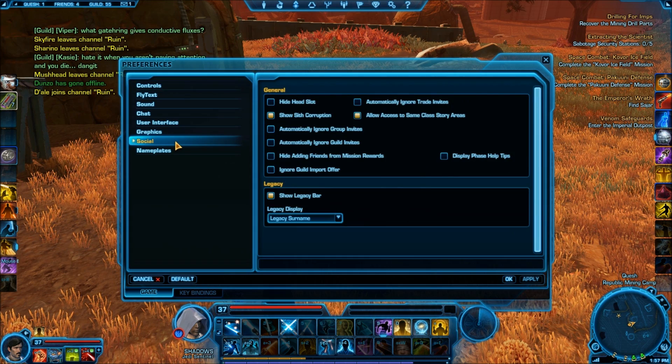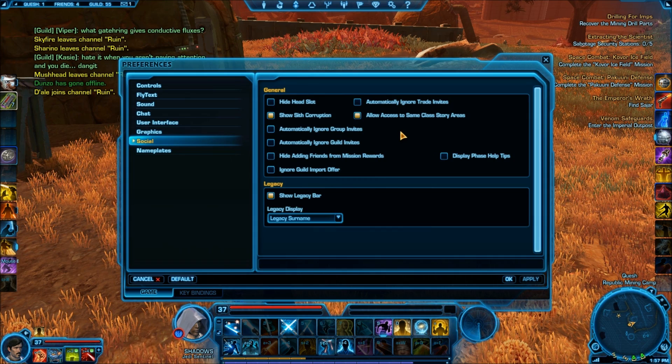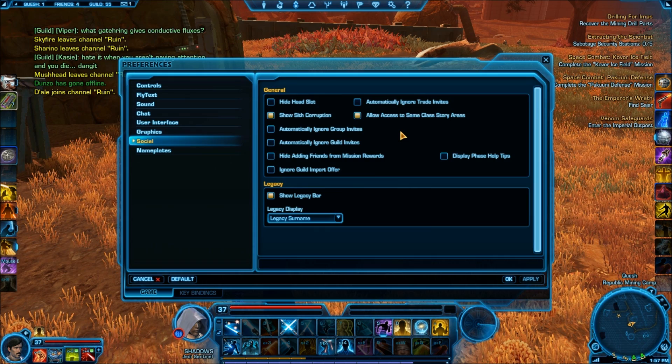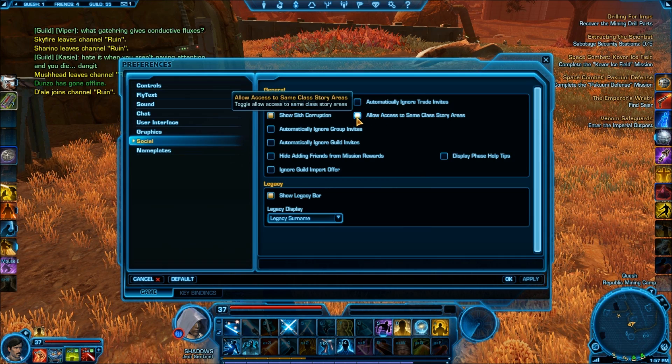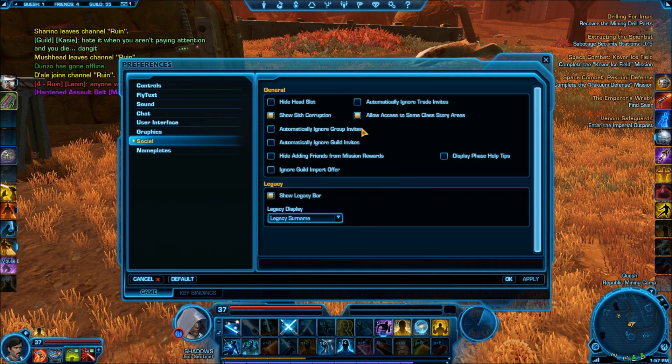Let's see what we have over here on social. If you're doing a lot of party questing, I really recommend this. You get social points and you also get your abilities faster by just having a lot of people going through the content quickly and tearing things apart. You also want to allow access to same class story areas so you can help people out in their story areas. There are a lot of elites in the story class, though I soloed everything since I was going through the lore so quickly.